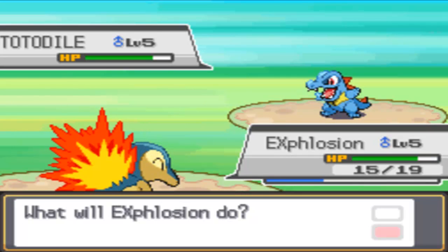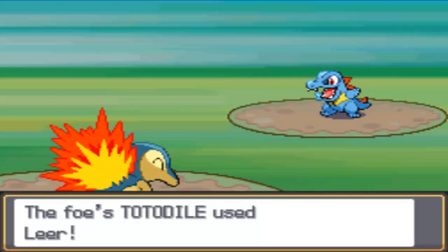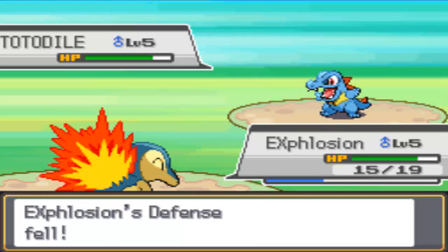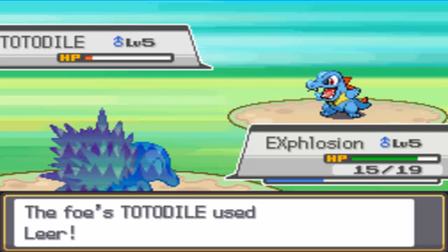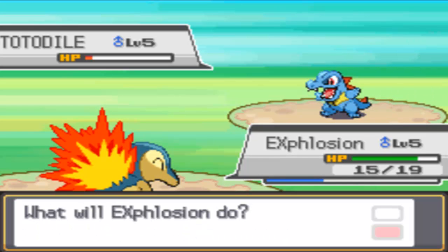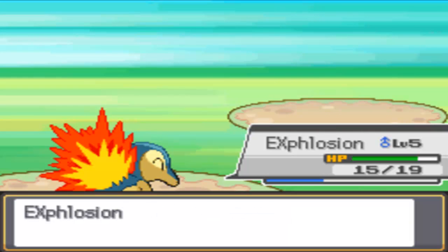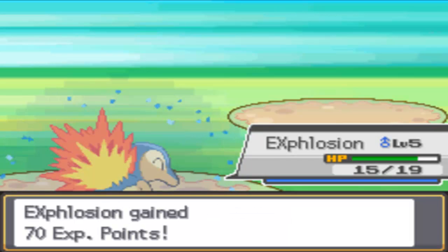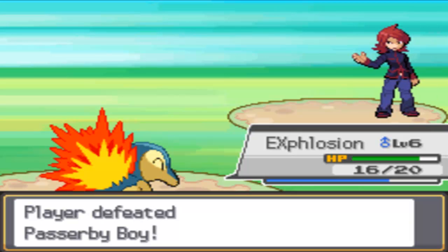This battle is pretty much just trading base moves — Tackle, Scratch, Leer, or Growl. I get a massive critical hit that almost takes him out. One more Tackle ends the match. I take out his Totodile! You get a good amount of experience — enough to grow a level. Now at level 6, I learned Smokescreen, a stat-lowering move which lowers accuracy. That can be pretty useful.